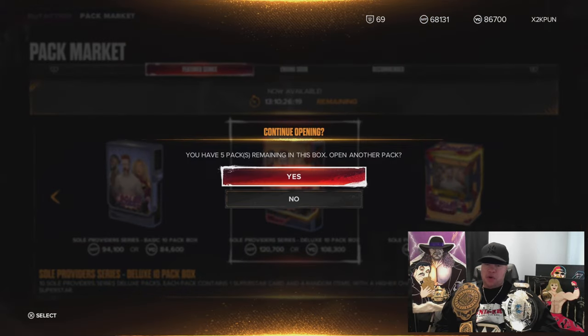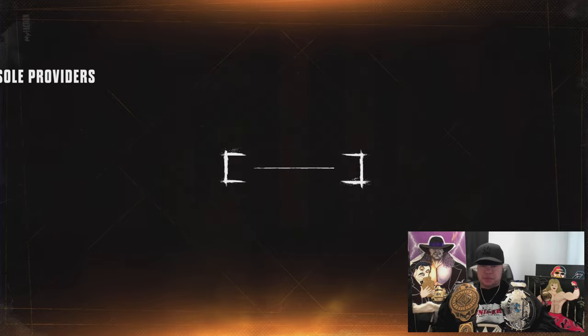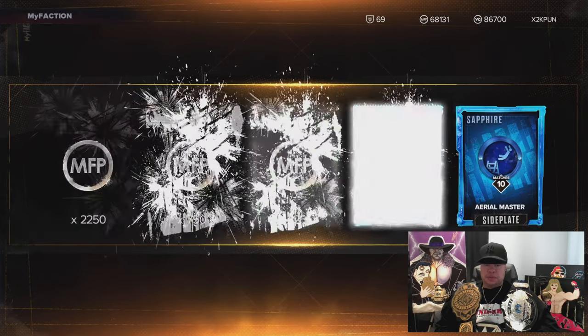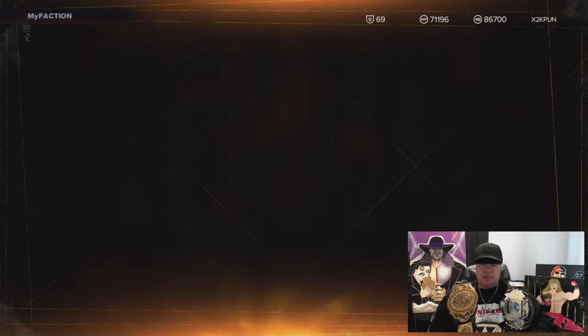Here we're getting cosmetics — we'll take all cosmetics, managers, any superstars: silver, bronze, or gold. We'll get them in this pack.